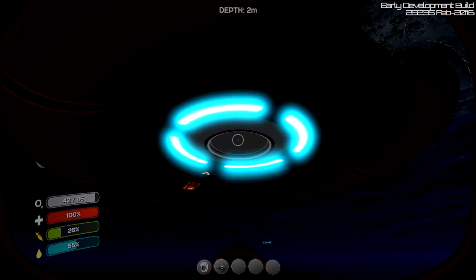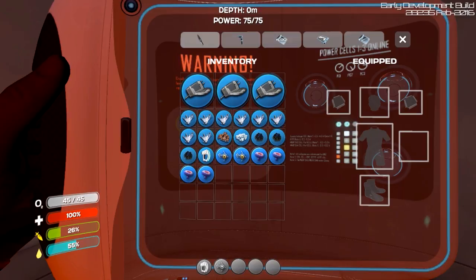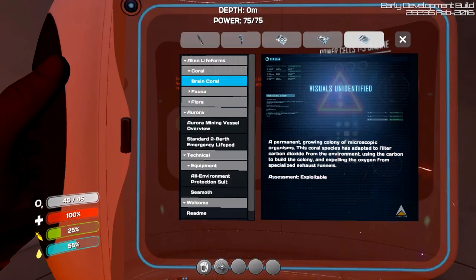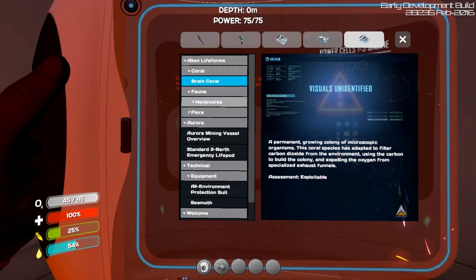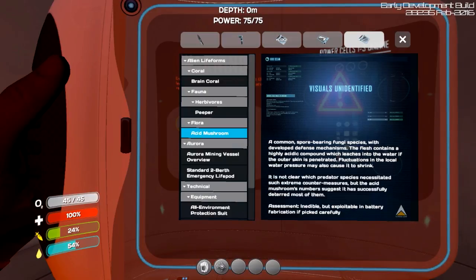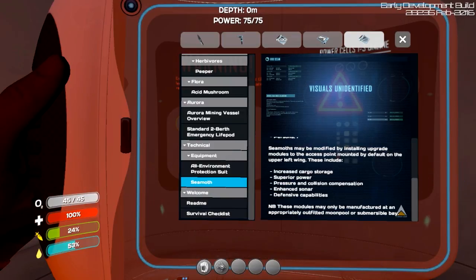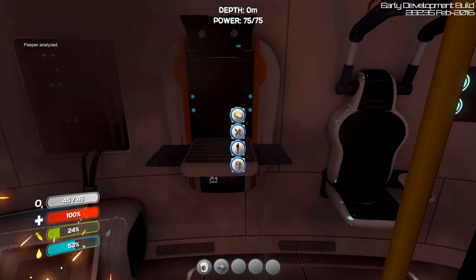Let's take a quick look at our log book. We're at 26% so we'll get that nutrient block in a second. Let's look at the databank. Alien life forms — brain coral: adapted to filter carbon dioxide, assessment: exploitable, because they expel oxygen. Awesome. Peeper: edible and substantial if you can catch it — look at that eyeball. Acid mushrooms: inedible but can be used for batteries. Perfect. And seamoth — we'll read up on that one later, but we know exactly what a seamoth is. That is an awesome vehicle.